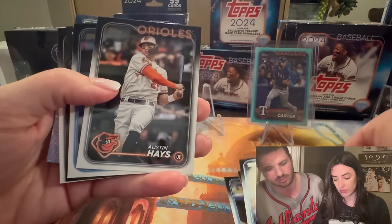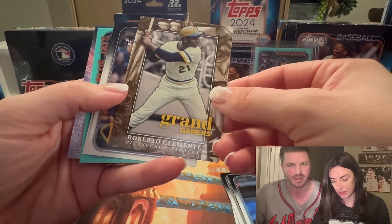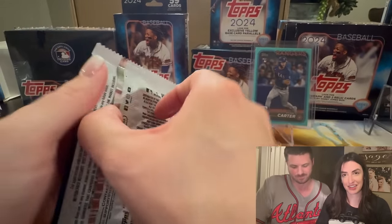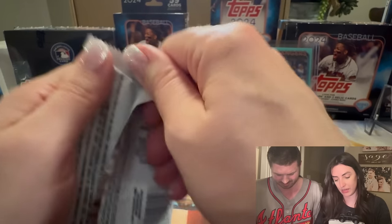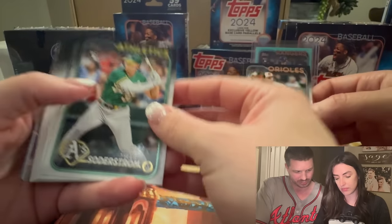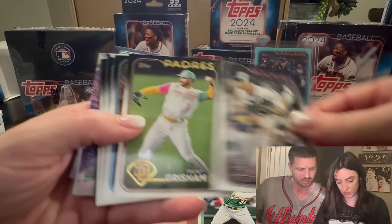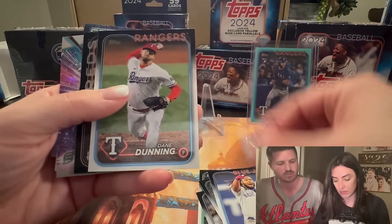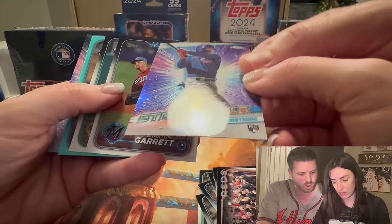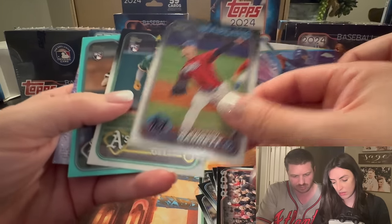We're just flying through here. Roberto Clemente — he died in a plane crash. Jordan Westbrook — that was a good pull. We're going to get flamed in the comments if we don't show him. My Baltimore friend Cole is going to say Allie went right over Jordan Westbrook. Oh, is that a Chrome? Chrome Stars in MLB — Pete Crow Armstrong. Not a name we want, but we'll take it for a Chrome card. You know I love Chrome cards.